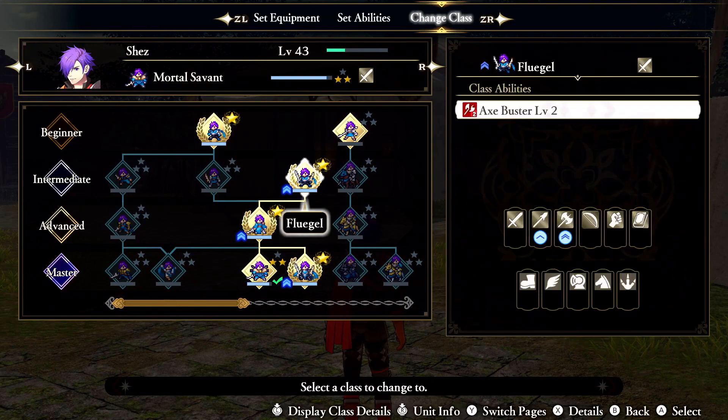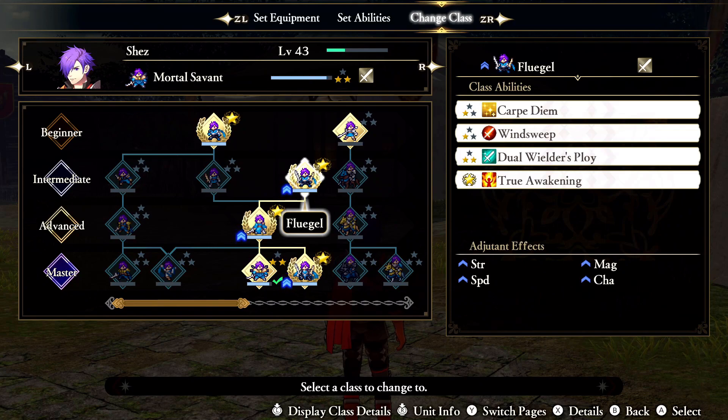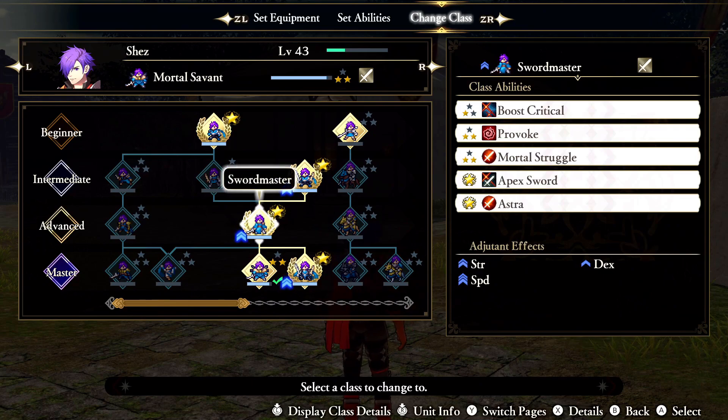In the Change Class tab, if you press the Y button two times you'll see the class abilities individual characters learn from mastering a class. You may have noticed that pretty much all of these are one-and-done abilities, but Sword Prowess, Axe Prowess, and so on actually have a level tied to them.